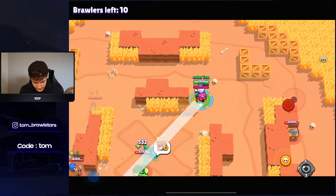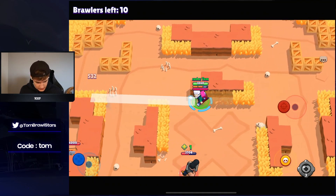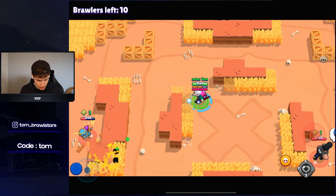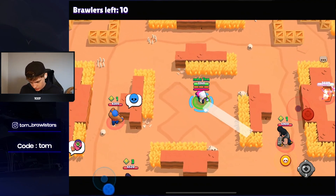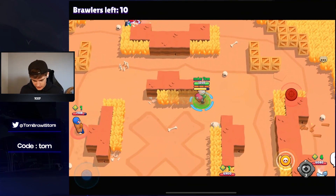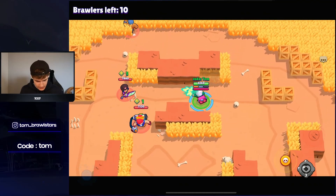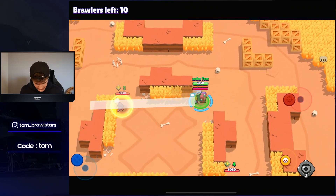It looks like everybody is teaming in Showdown — no BB, just other people teaming. We can try to get Tara maybe. We're just tapping up the whole lobby right now. Holding mid — is anyone not teaming? In Solo Showdown it looks like everybody's teaming, maybe apart from — nope, the BB is teaming as well. So I think there's nine people teaming. Sad to see.